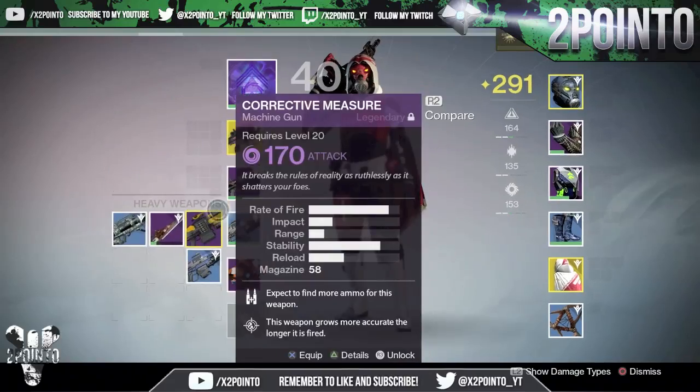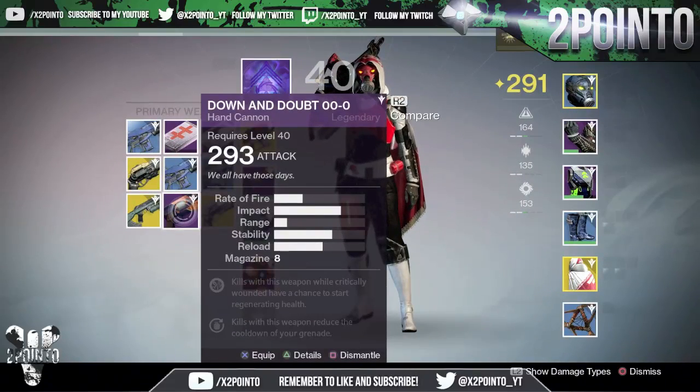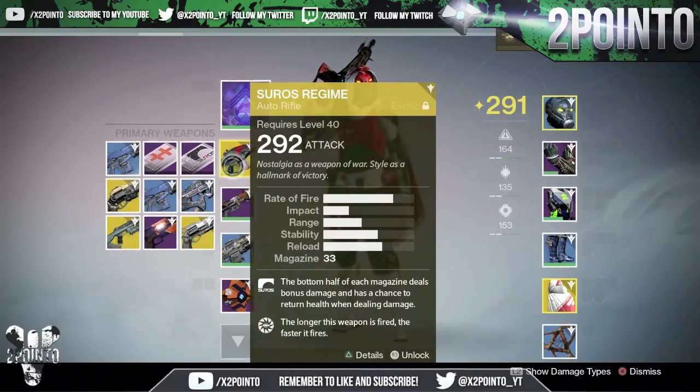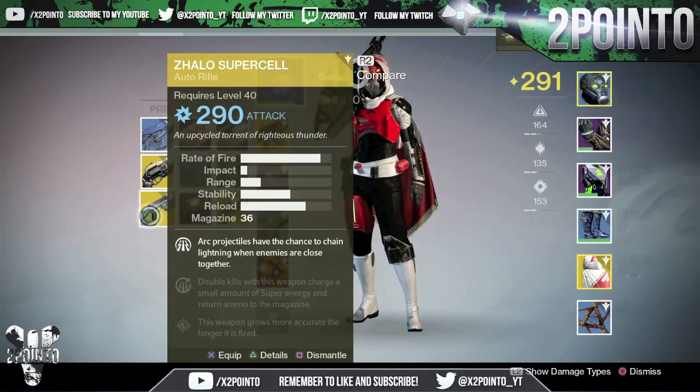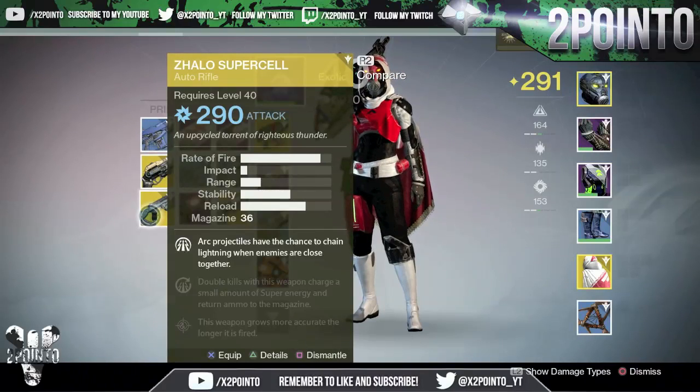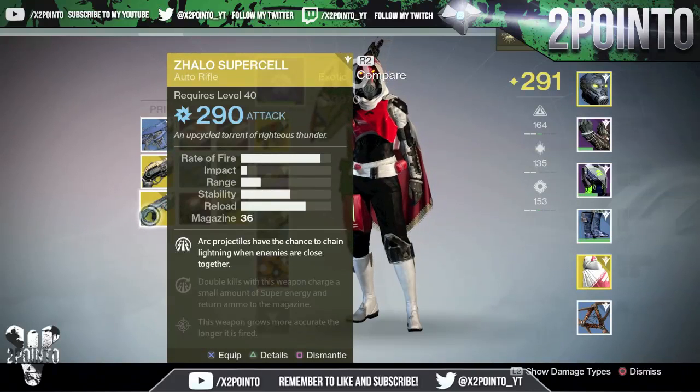For the primaries, we got a bunch of blues, then the Last Word, and the Hawk Moon. We also got Down and Doubt — hand cannon kills while critically wounded have a chance to start regenerating health, and kills with this weapon reduce the cooldown of your grenade. We also had a legendary helmet I didn't check earlier — it had more super energy from non-Guardian kills and bonus melee energy on orb pickup. Then the final item: Zaouli's Bane, 290 arc damage, 36 rounds in the magazine. Arc projectiles have a chance to chain lightning when enemies are close together, double kills charge a small amount of super energy and return ammo to the magazine, and this weapon grows more accurate the longer it is fired.